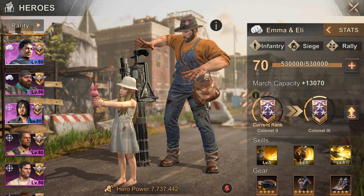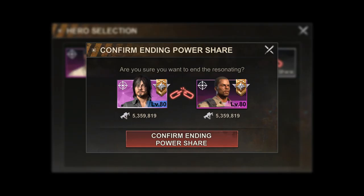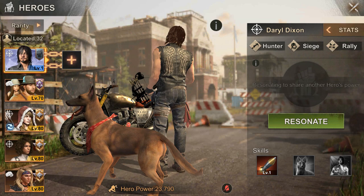After locating Daryl, you will be ready to use him right away. But resonating heroes are different than usual heroes, which we will call generation heroes. You cannot level up a resonating hero with his excessive fragments after locating him, but you can use them on resonating him.